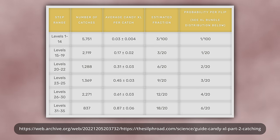Between level 31 and 35, there is a 6 in 20 chance of each Candy XL being given. Since there are 3 chances, the average number of Candy XL per catch is 18/20, or almost 1 per catch. This is 30 times higher than the level 1 to 14 amount per catch, so it's clear that Pokémon level makes a huge difference.